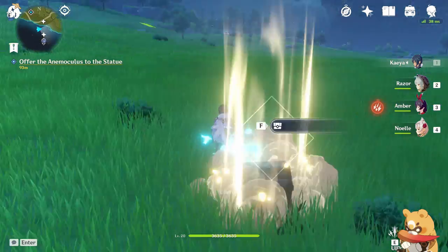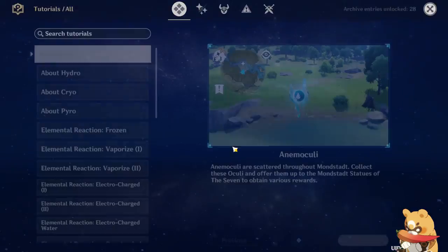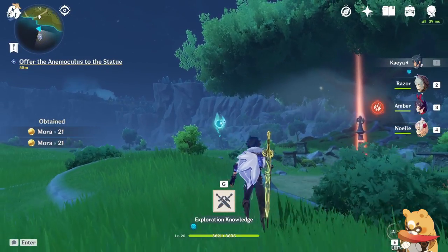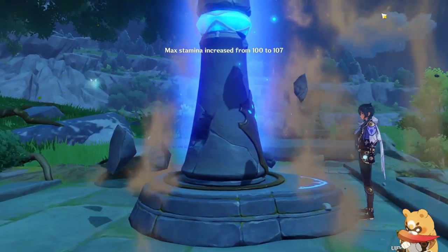These blue spirit-looking things are called Sealies — follow them around as they lead you to treasure. The stars on the mini-map are animal kills, and you can offer them to a Statue of the Seven for rewards such as more stamina or primogems.